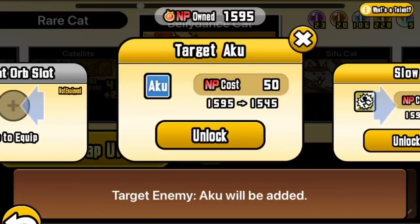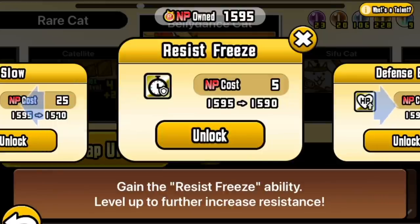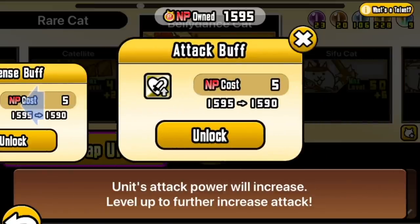Target Aku — the enemy trait! It's blue! Reminding me of the obscure BBFC age rating for dodgy films. I'm glad a unit immediately has an ability that can go against that trait, because I remember the miserable pain of when zombies were new and we had only Holy Valkyrie Cat to deal with the zombie cyclone. We've also got Slow — 30% chance of slow from 0.8 to 2 seconds depending on talent level — Resist Freeze 16 to 70%, Defense Buff 2 to 20% HP increase, and an undescribed attack increase.